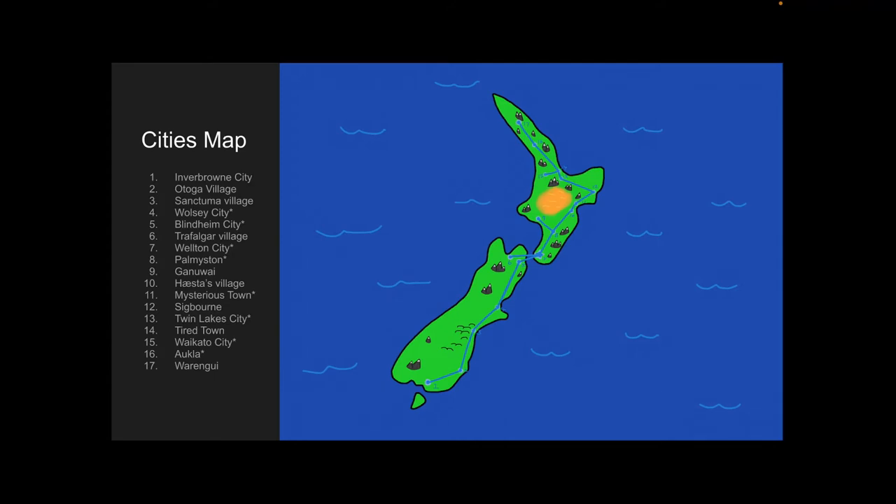City 7, Welton City, is the capital city. I'm pretty sure it is in real life too, or something like that. This desert and the mountains and everything in this map is based off of a real place. Over here in the city area, you can see on City 4, City 5, City 7, etc., there are stars. Those stars represent gyms.